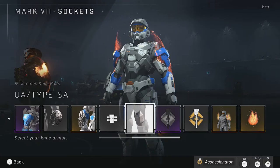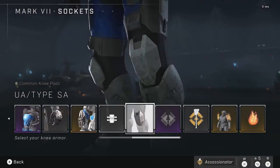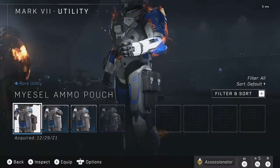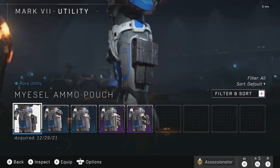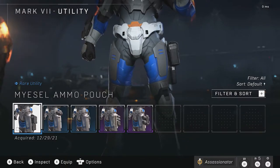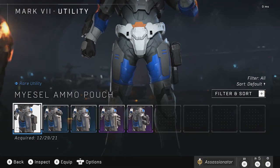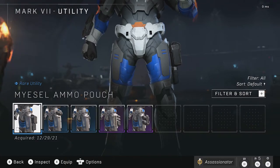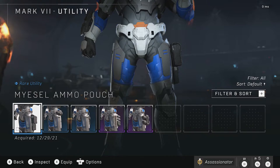Moving to the knee pads — nothing there. Then it'd be the utility belt. This one was unlocked during the Winter Contingency event. Overall it looks really nice. I just don't have it equipped because it's not sleek enough for what I'm going for with my Spartan — I wanted to make him look more sleek and agile, not bulky, at least for this version of the Mark VII. On the Mark VB I have stuff like that.